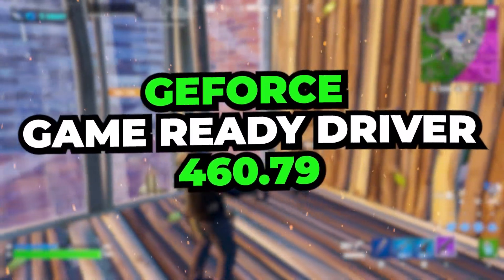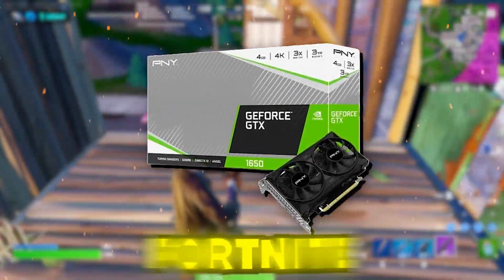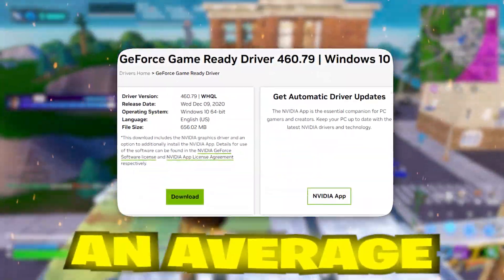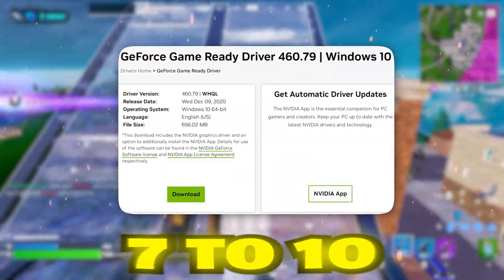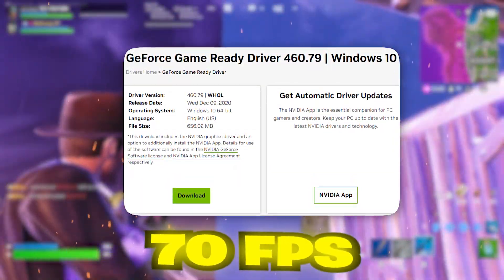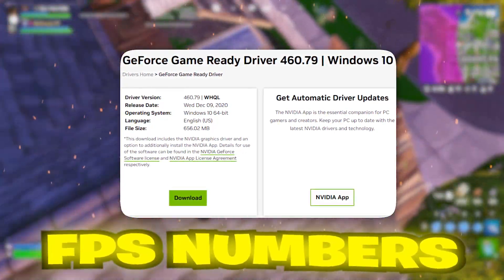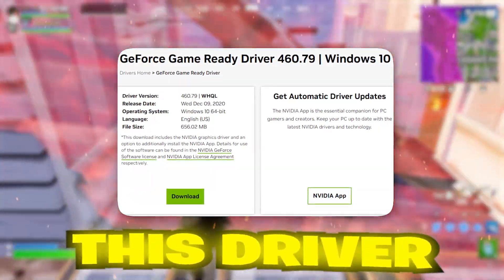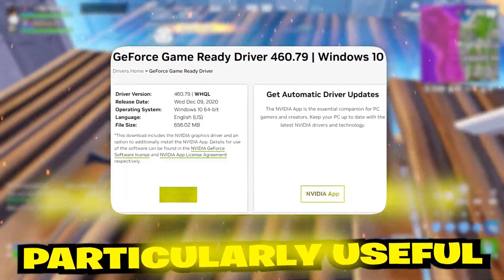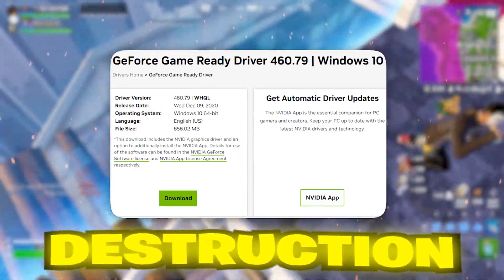The 460.79 driver is great for GTX 1660 and GTX 1650 users looking to enhance their Fortnite experience. For these older or budget-friendly GPUs, this driver can give you an average FPS increase of 7–10%, boosting your performance from 60 FPS to around 65–70 FPS on 1080p high settings. Although it might not push the high FPS numbers seen with newer cards, this driver helps stabilize frame rates, especially when the action ramps up — particularly useful if you're having trouble with FPS dips during big firefights or heavy destruction on screen.